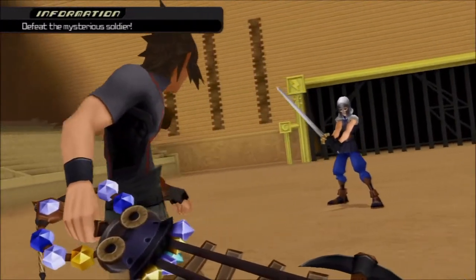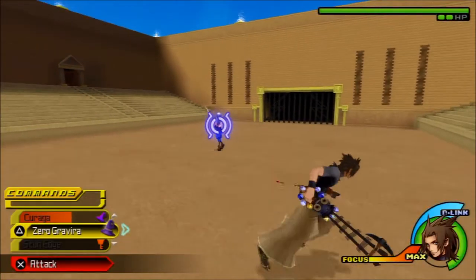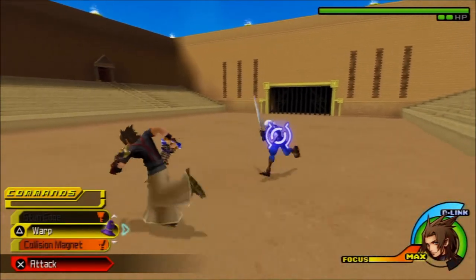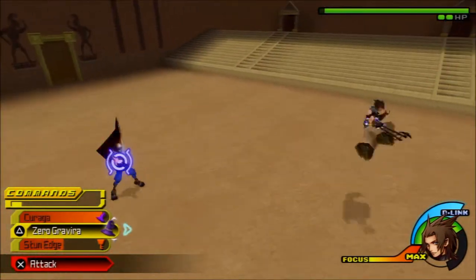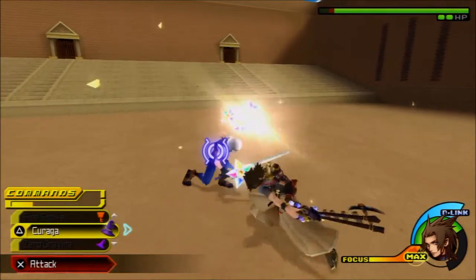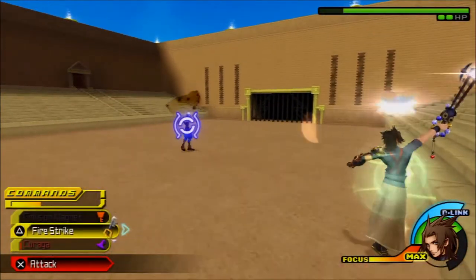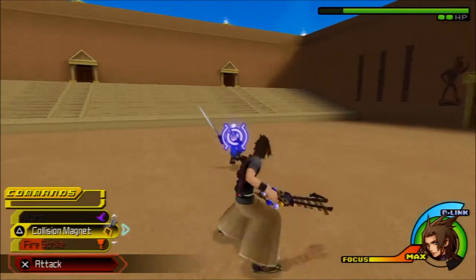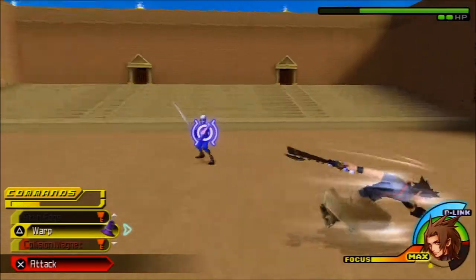Defeat the mysterious soldier. I think that this guy is from Final Fantasy — a friend of Cloud's or something. I don't remember exactly. I probably can't use zero gravira on him now. Yep, didn't work. This guy's going insane. Don't touch me, leave me alone, get out of here. Alright, doing good damage. Dodge that, then Thundaga — I should test out fire strike. Fire strike does not throw the keyblade like I expected it to. I should not have used collision magnet — that was foolish.